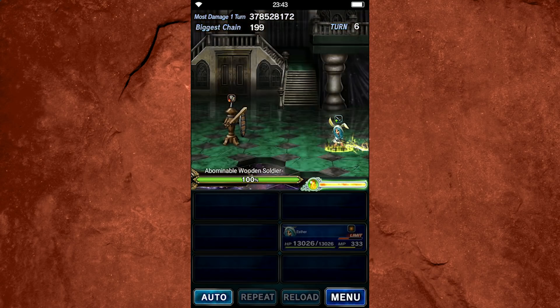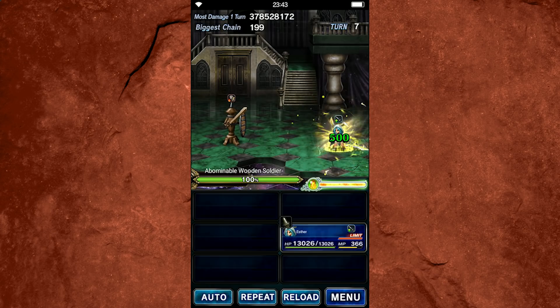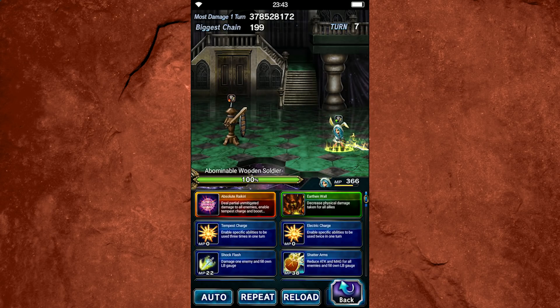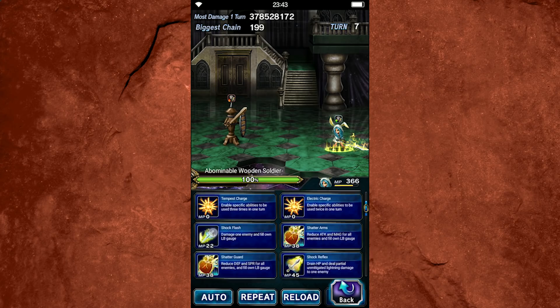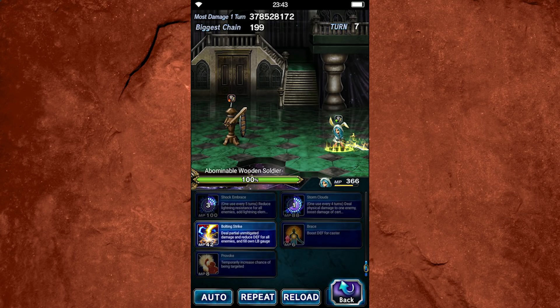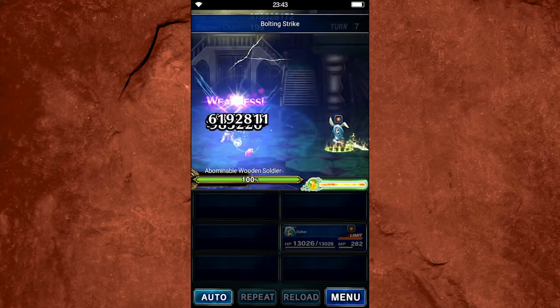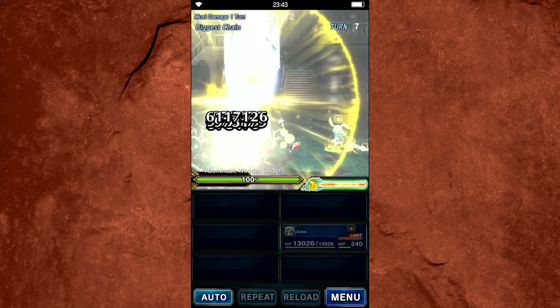Her limit burst is where the damage comes in — this is everything for her. As you can see, it hits a ton of times, it's super cool, and it generates a lot of crystals because of the high hit count. She was at about halfway full before, and she filled about half of it in the dummy. If you're in damage mode and your limit burst isn't full yet, you can just triple cast Bolting Strike three times, and that'll give you a full limit burst bar. Then the following turn, you can limit burst again.